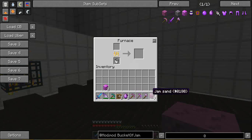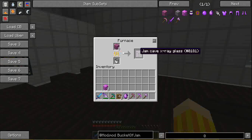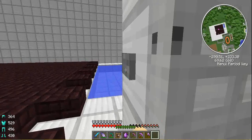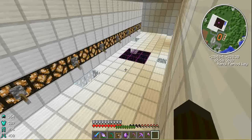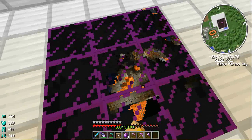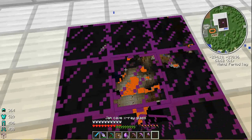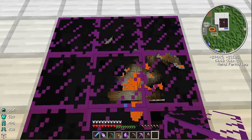Now, the jam sand I mentioned earlier — you can use it in a furnace. Let me wait for this to cook. Also, do you like my swimming pool? You can use that to make jam cave x-ray glass. I've got a perfect demonstration down in my pool maintenance room. I dug all this out by hand. It even breaks and gives itself back to you, which is a bit of an exploit.